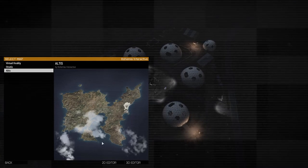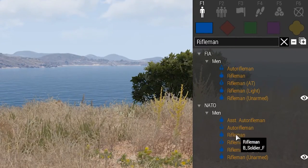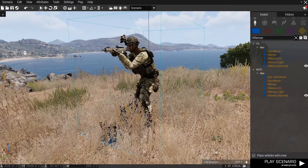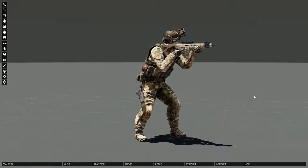To do that, we'll fire up the 3D editor and use some of its splendid new features. Let's drop down a basic rifleman by searching the asset's search field and dragging him into the scene. As we can see, for the moment at least, he's equipped with a standard issue rifle. Right-clicking to open up the context menu, we can pick the edit loadout option. This mode enables us to set up various items for our character.